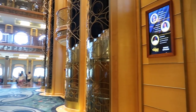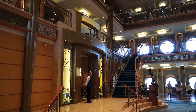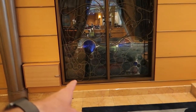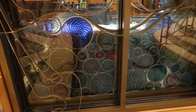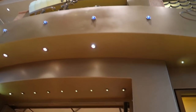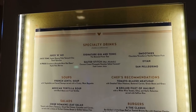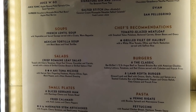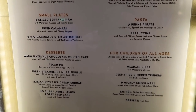Looking back towards the atrium, to our left is Triton's, one of the sit-down restaurants on board. Looking into Triton's there are a couple of hidden Mickeys in the ironwork or stained glass window work. Triton's is a sit-down restaurant open for lunch, and also one of the rotational dining options depending on your cruise length.